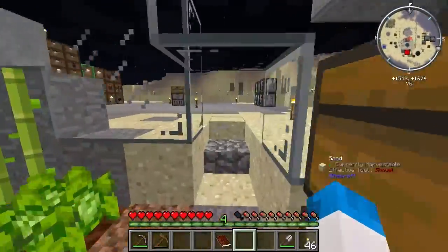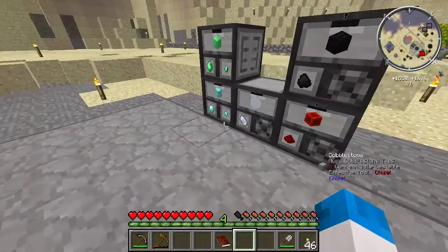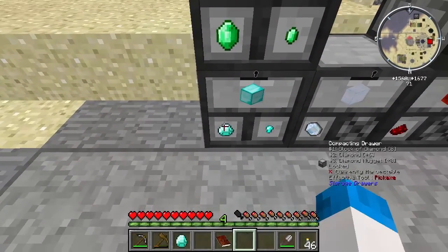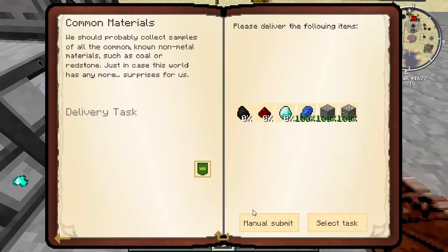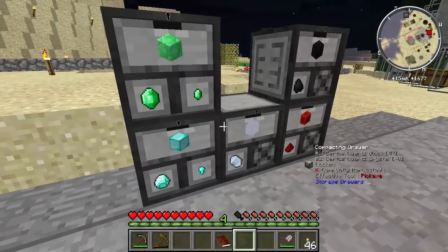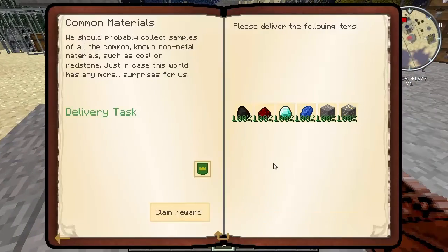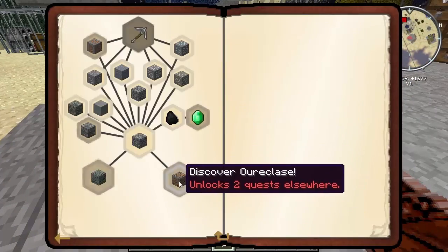Let's go and take a look. The diamond was here, wasn't it? It says... there's eight blocks of diamond - I don't feel as bad for taking a diamond now. Redstone and coal - I'm going to submit them, claim that reward. Fantastic, good stuff.